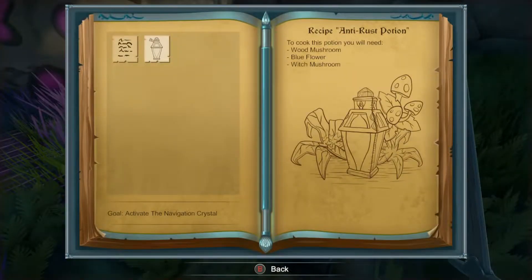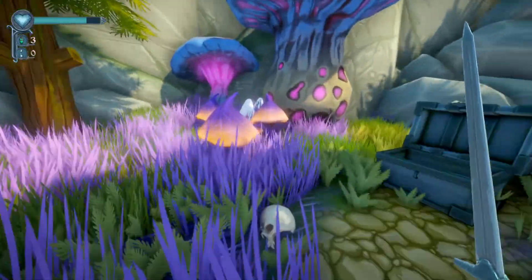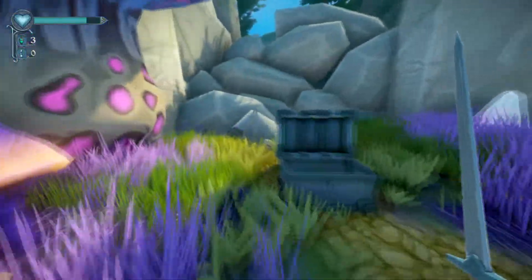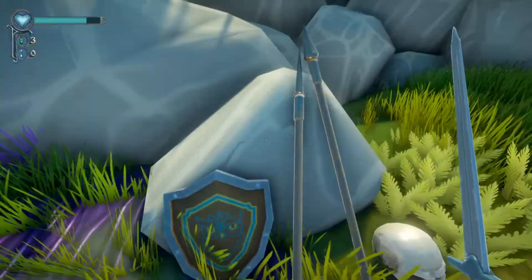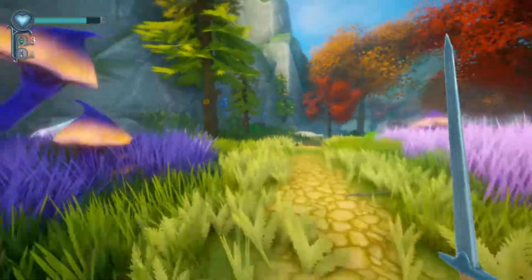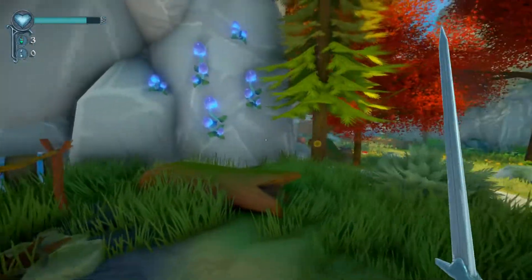An anti-rust potion! 'To craft this potion, you will need a wood mushroom, a blue flower, and a witch mushroom.' This is really cool — I like having to collect ingredients, basically, and solve puzzles, and the occasional fighting monsters, but not so much where it's overbearing or annoying. This is a really fun little gameplay loop so far. I'm super impressed, actually.